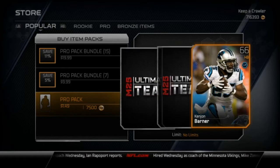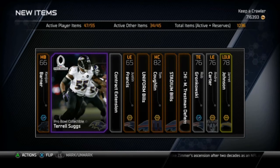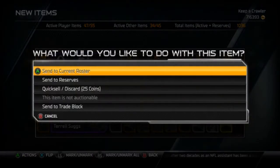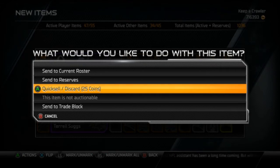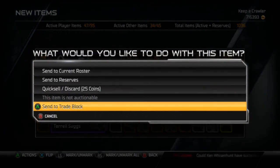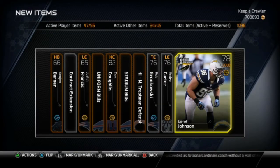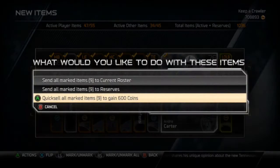We get a halfback for the Panthers, and look at this — Terrell Suggs again. I forgot to tell you guys, you can only trade these items. I'll put them up on the trade block — if anyone wants them, just offer me any card and I'll take it. You can't sell them, you can only trade them, and you're going to get dupes in a lot of these packs.